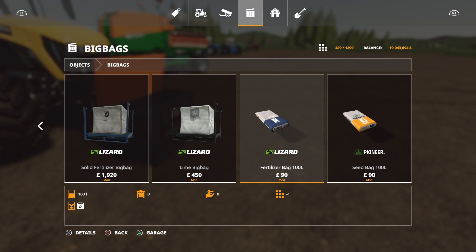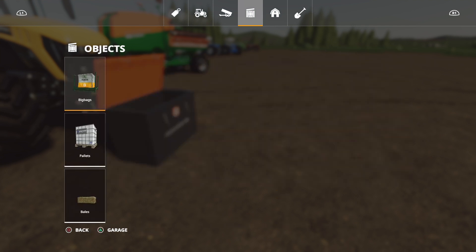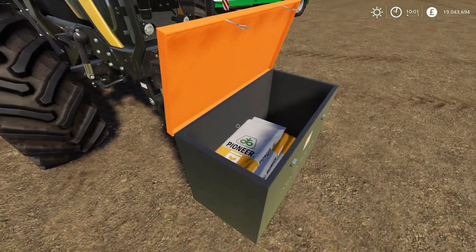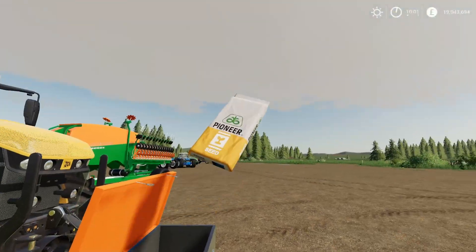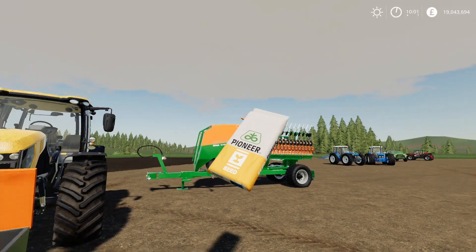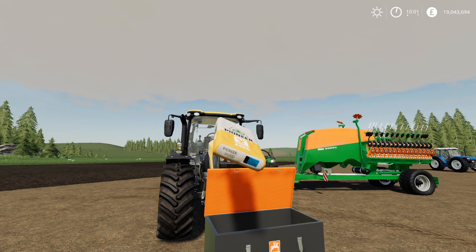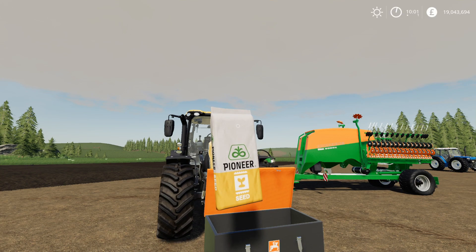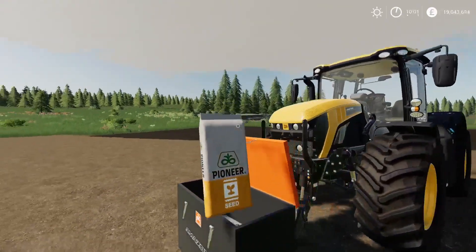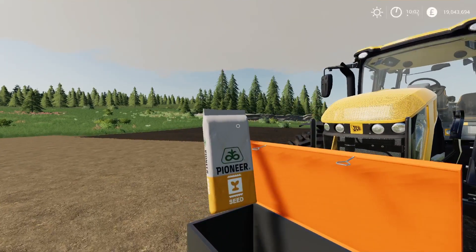So the fertiliser bag, 100 litre, and the seed bag, 100 litre. You can buy those individually. When you want to come and use them, grab your bag out, take it with your seeder. If your seeder needs any seed in it, it will take it automatically from there. If you're a little bit more careful than I was, you could probably get away with putting your seed bags upright and you could get quite a few in there.